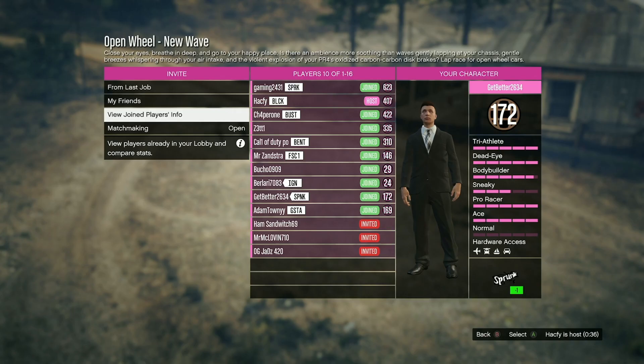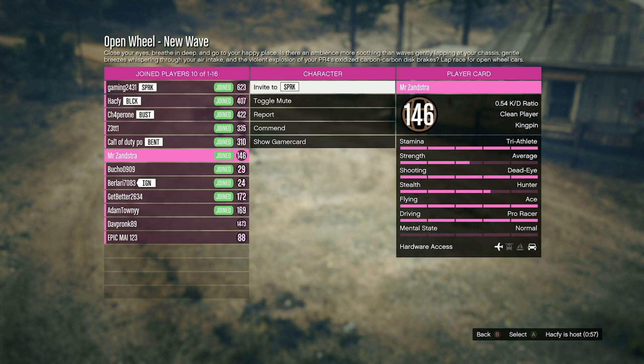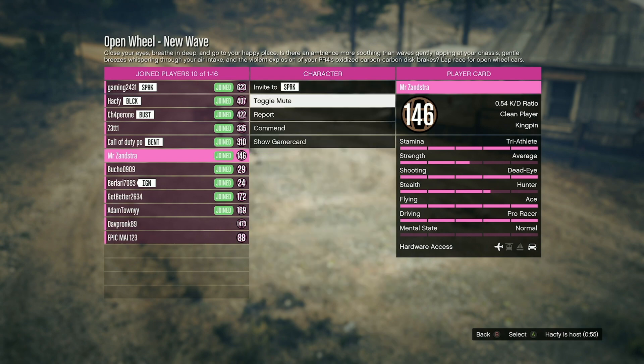And you do the exact same thing when you're in a job. Simply go on down to view player list, go on down to their name, and once again click on it and simply click toggle mute.